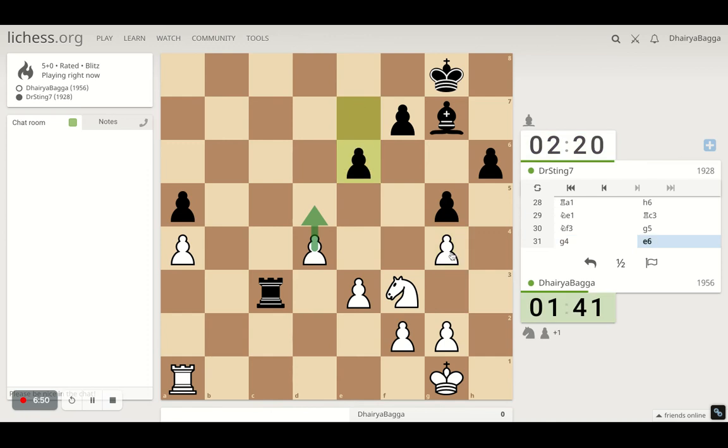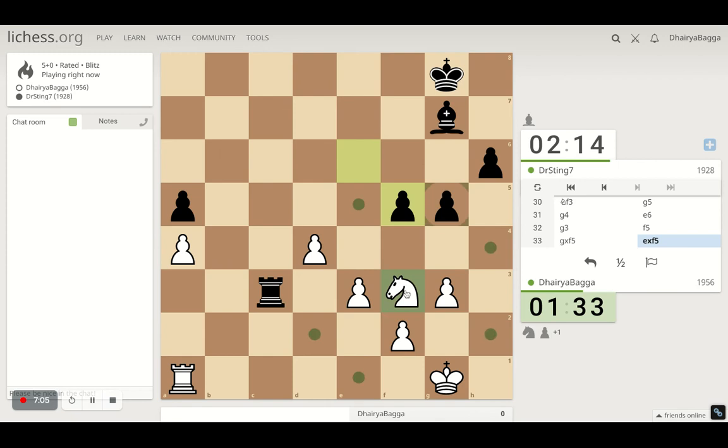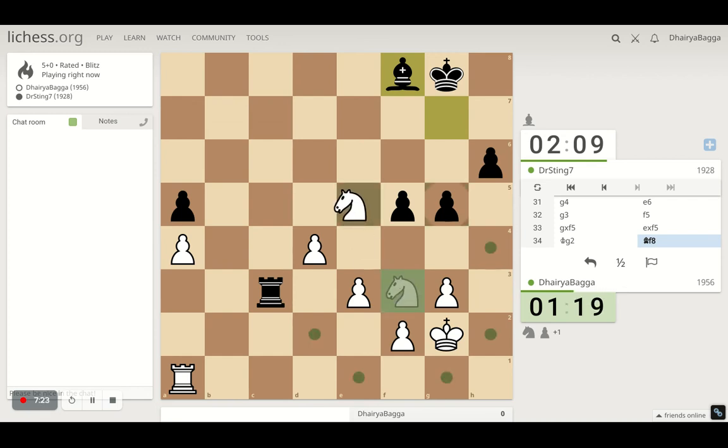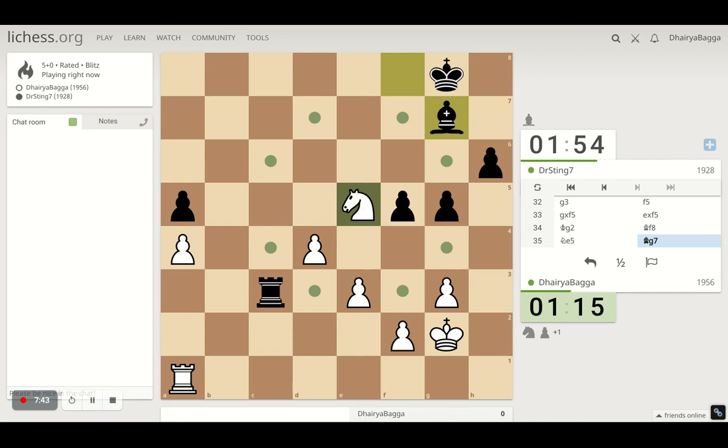He just played g4 there — he's preventing me from playing that as well. Let's play pawn forward. I'll just try to come with my King over here. Could have taken King in the center as well maybe. If he plays forward, I go here with the Knight. Gives a check — I don't want to waste my moves there, I go up. Now he goes there, I go here.